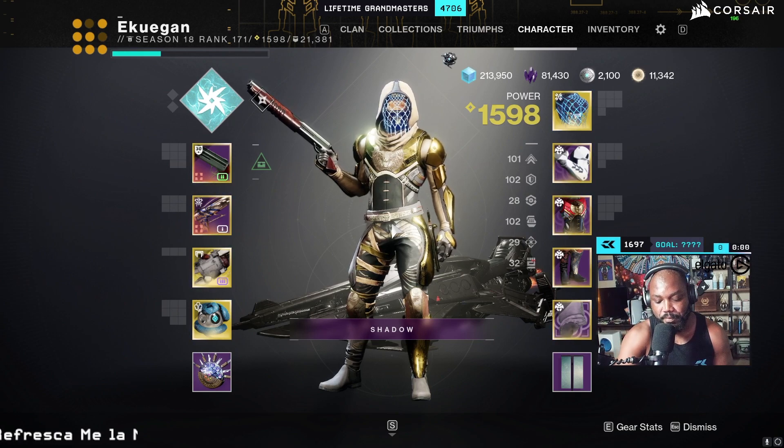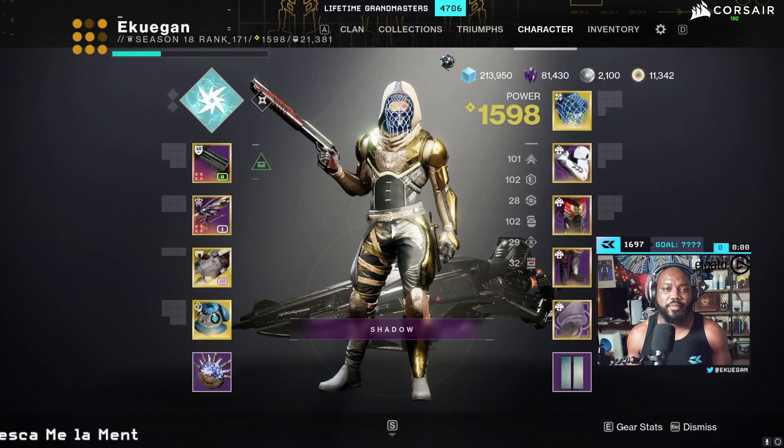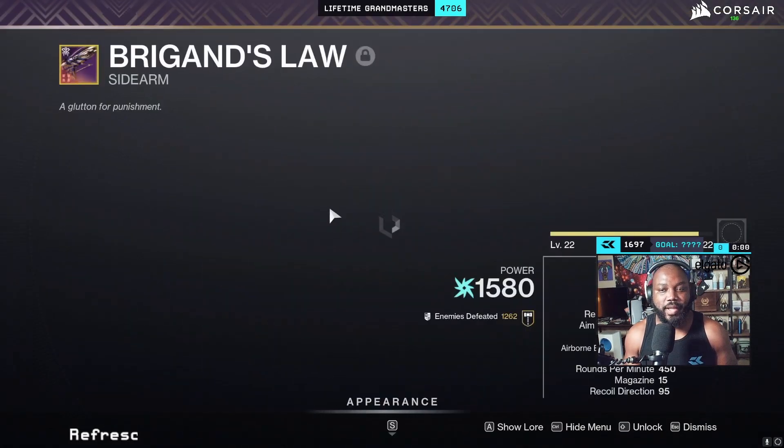Let's go over what the weapon can get. You have a bunch of different options: Pugilist — I think someone was talking about that with Swashbuckler — and Volt Shot, which was one of the first things I noticed this weapon gets. I wasn't sure I'd get enough kills to proc it, but then I saw Feeding Frenzy, and it's also a rapid fire frame. Demolitionist is here too, but I feel like it should have been in the first perk slot rather than the second. I'm not a huge fan of Demolitionist on primaries because even with enhanced Demo you still need eight kills — though you could probably proc it here if you're running Volt Shot.